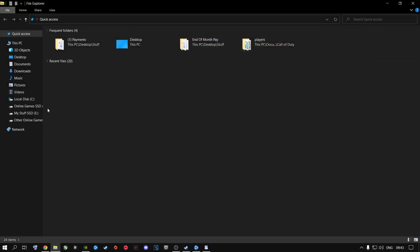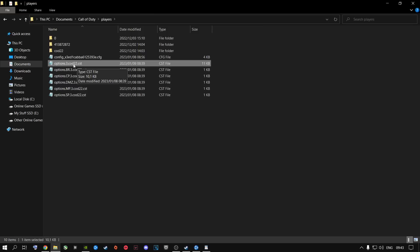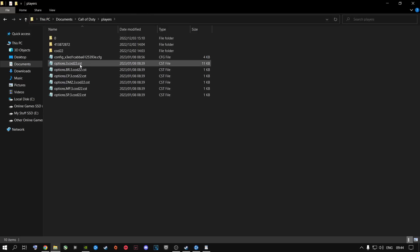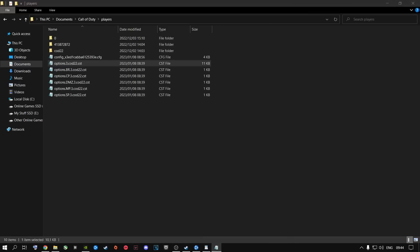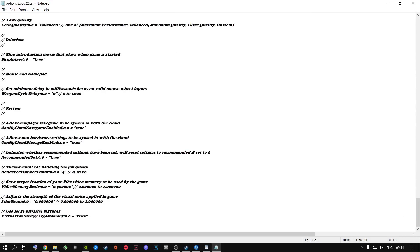Go to File Explorer, then go to your Documents, go to Call of Duty, go to Players, and open the file that says 'options.3.cod22.' Double-click on it and open it with Notepad or any editing software. Put this on your screen and scroll all the way down to where it says 'Render Worker Count.' This plays a very big role inside your game because you can get an increase of 15, 20, 25, to 32 — even 35 FPS more — by halving the cores of your CPU.